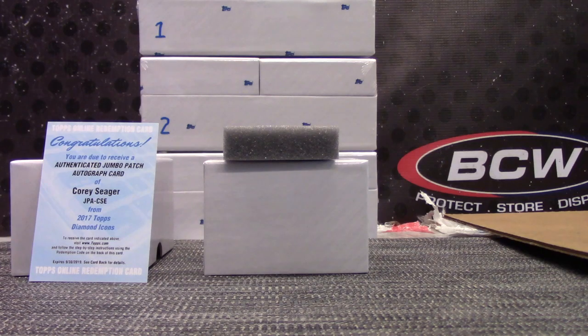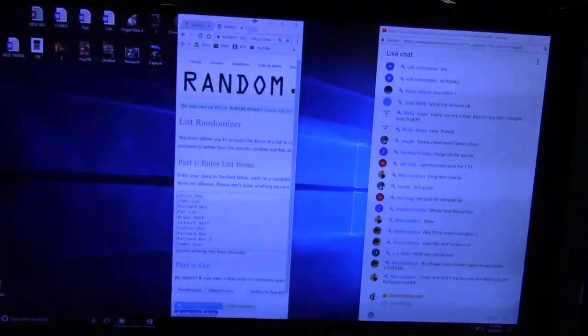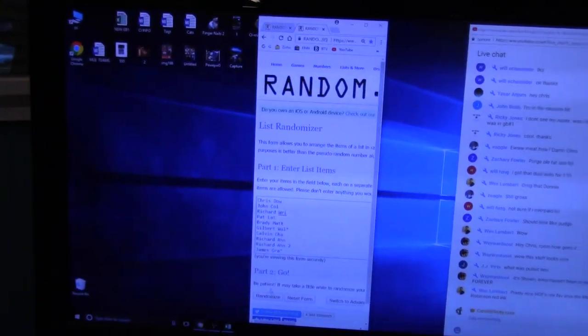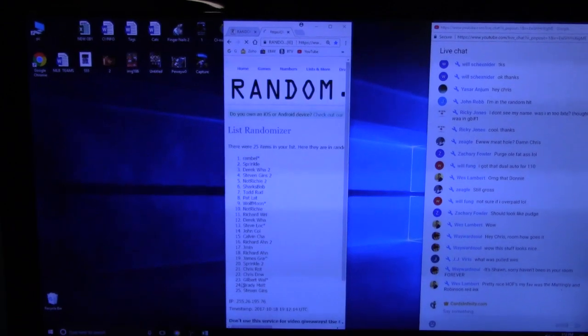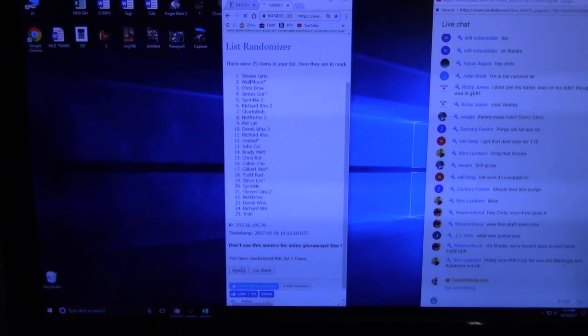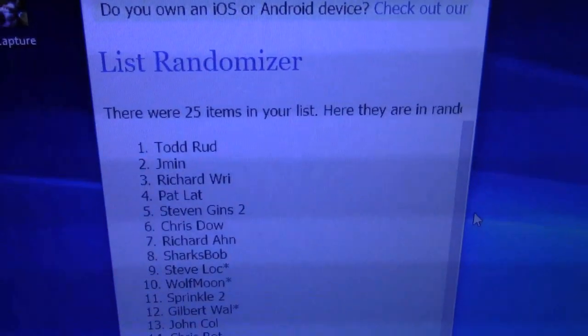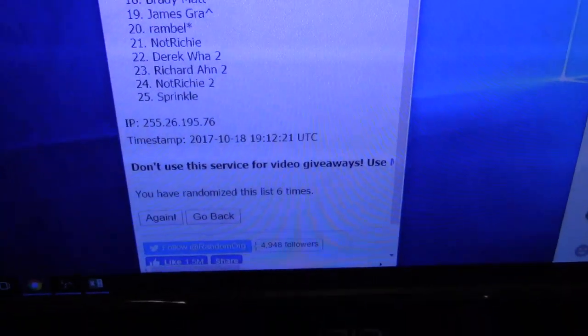Gotta be something big in that case. I mean, that was an okay box - then again I have nothing to compare it to. A-Rod and stuff was in it, Don Mattingly - there were some nice cards in there, no monster in my eyes. There must be something else big in there. I gotta click this six times guys - whoever's on top gets the Corey Seager since it will be numbered to 25. Todd gets it - Todd Rudd, all the way down to Sprinkle.